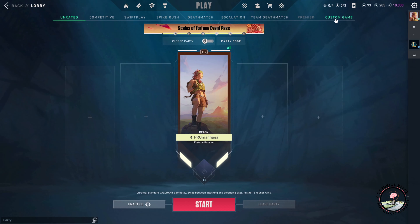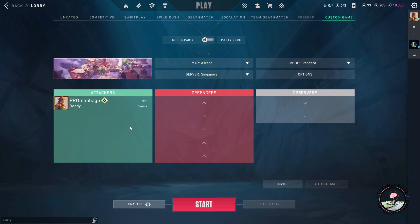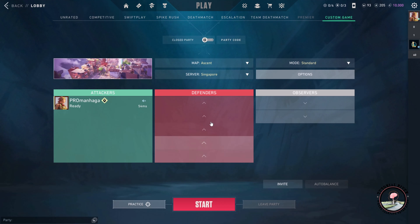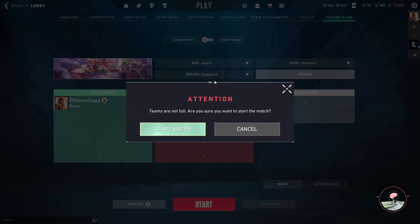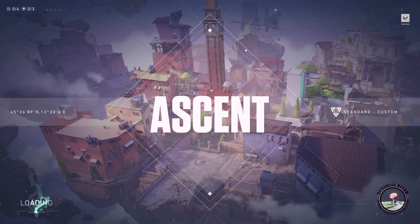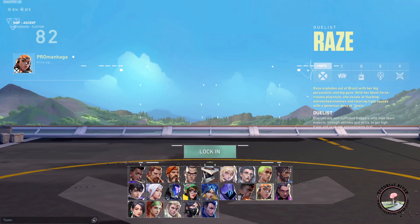First, we have to go to custom game. Me and our friend can either join as attacker or defender. Most importantly, you have to allow cheats in the option settings. Then you can start the custom game with your friend and just pick any agent to enter the custom game.